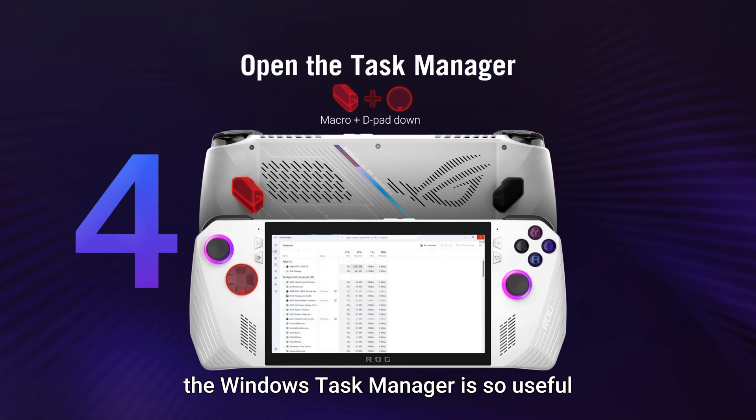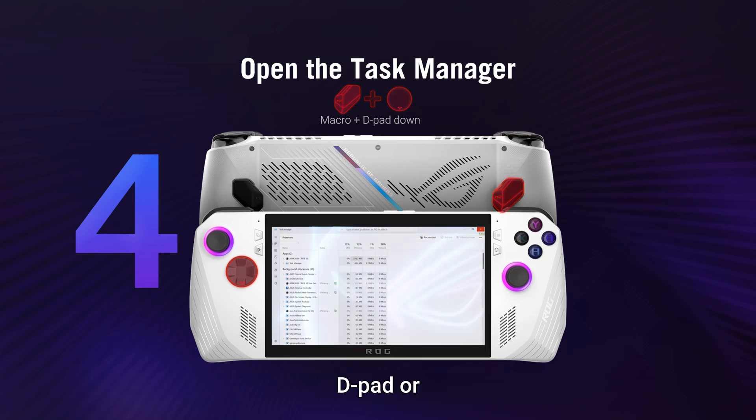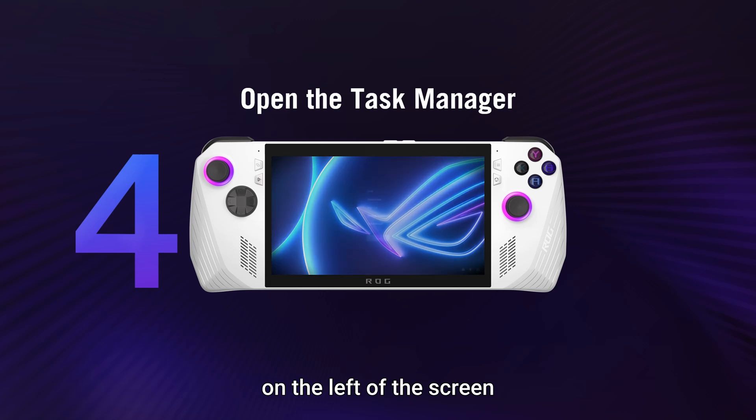The Windows Task Manager is so useful we gave you two ways to access it. You can either hold the macro button and press down on the d-pad, or you can hold the Command Center button on the left of the screen for two seconds.